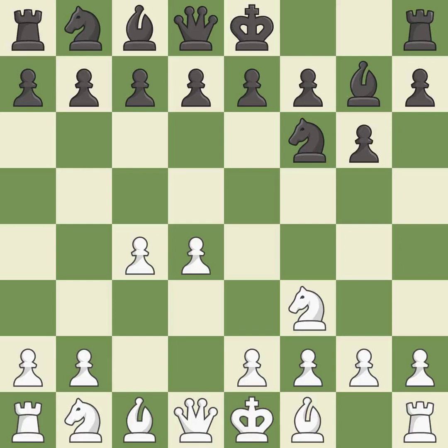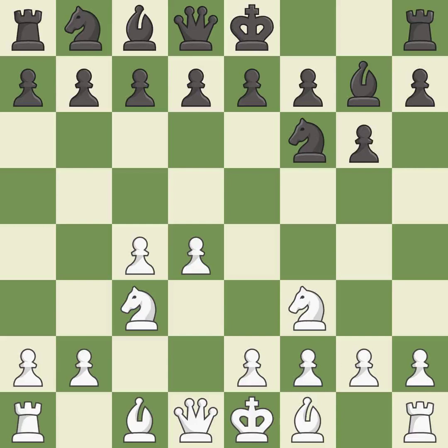This fianchettos the bishop by placing it on a powerful diagonal. Nc3 develops the knight toward the center and controls the d5 and e4 squares. Castling gets the king out of the center and activates the rook. E4 takes full control of the center and allows the light-squared bishop to develop.